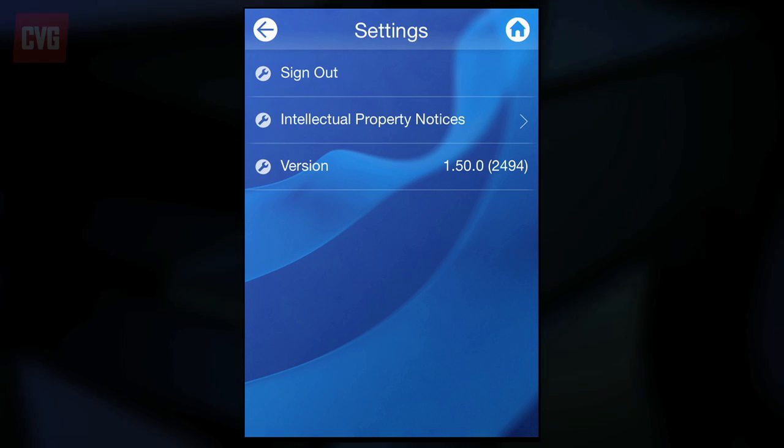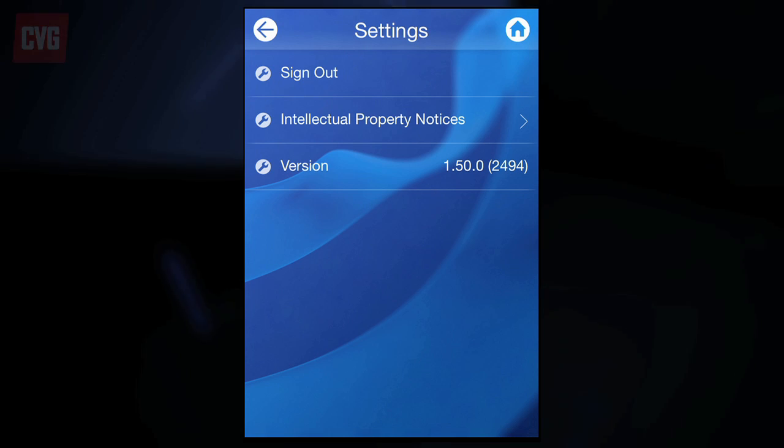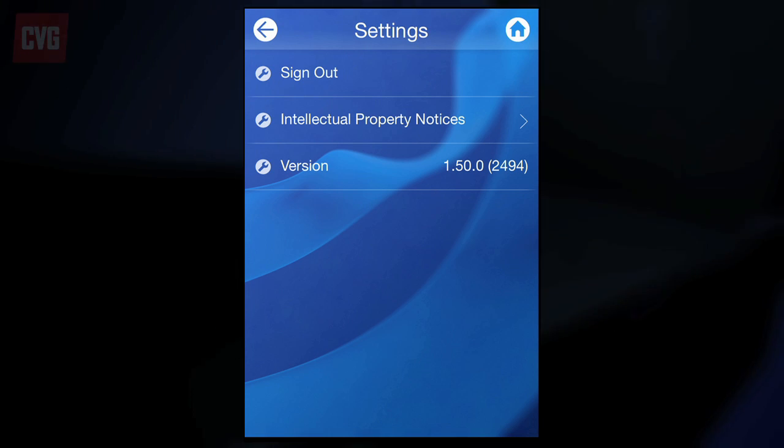The Settings option is fairly useless. It allows you to sign out, check IP notices, or the version data — all of which you're quite unlikely to do.